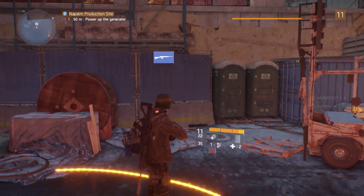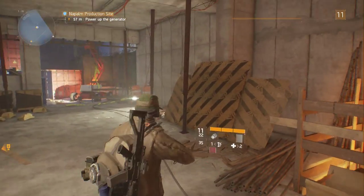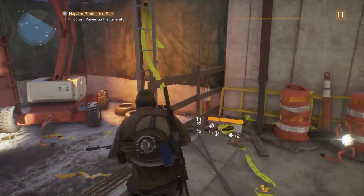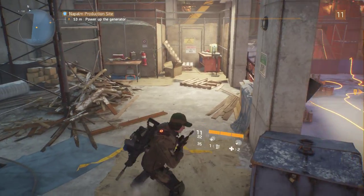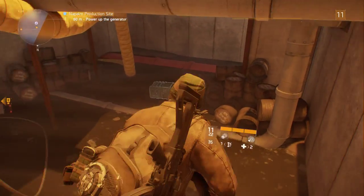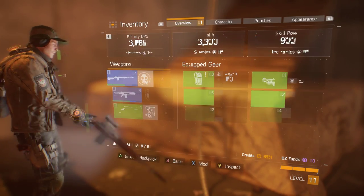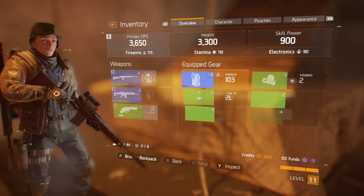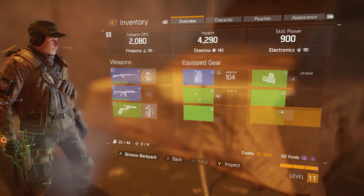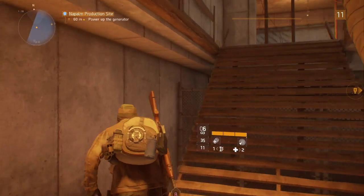Let's power up this generator. Where is it — is it on the other side? We can always take some good loot. Is it upstairs or downstairs? Here's a ladder, let's go check. Not up here — where is it? I bet it's downstairs. I'm a smart cookie. That's a good armor piece — 60 more armor and increased DPS. Someone needs to check their armor more frequently.